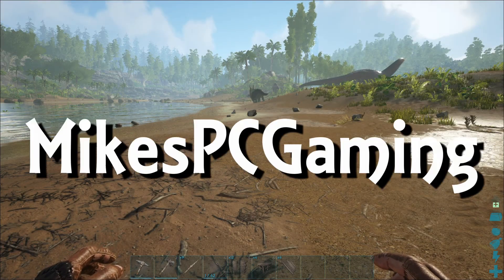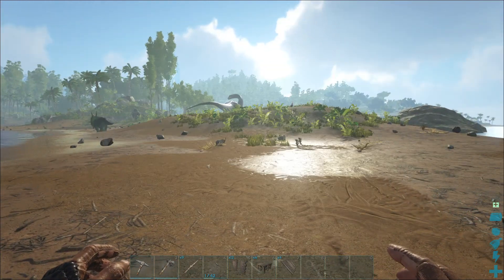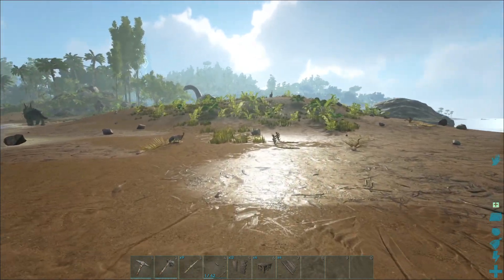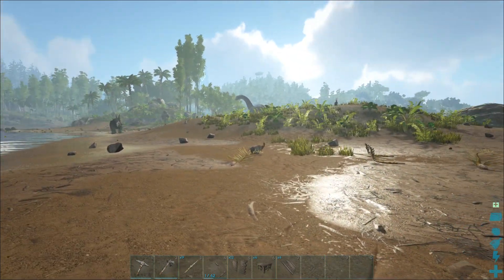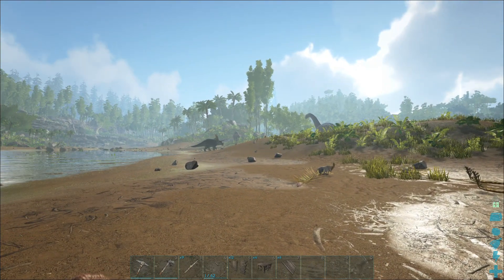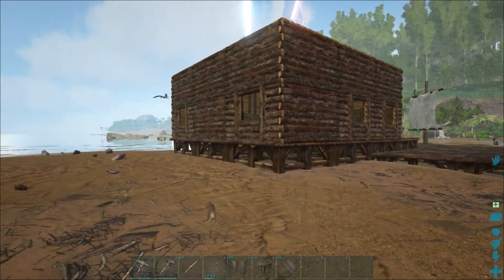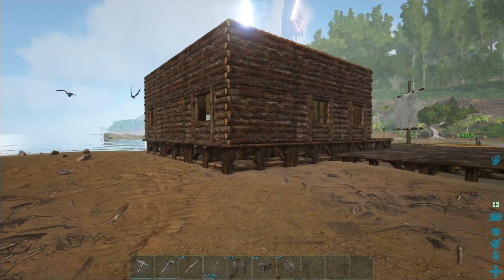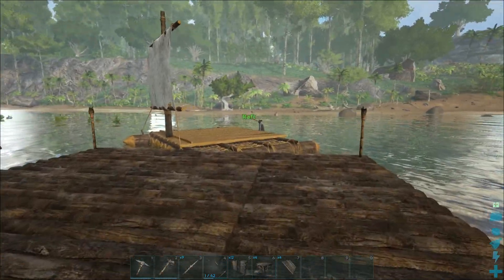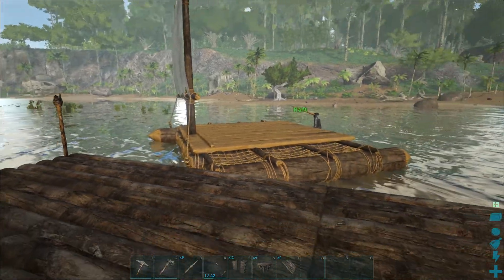Hi guys and welcome once again to Mike's PC Gaming and welcome to another edition of ARK Survival Evolved. We are playing the island map and in between episodes I've been quite busy - I've collected a few resources, there's no trees left on that hill there. I've changed my hut from an old thatched hut to a nice wooden hut. I've also built a bit of a pier and we've also got a raft, though I haven't used the raft yet.